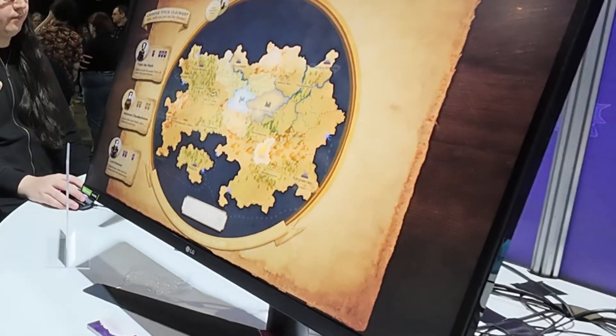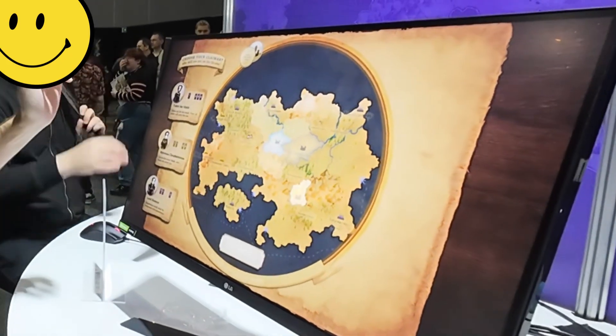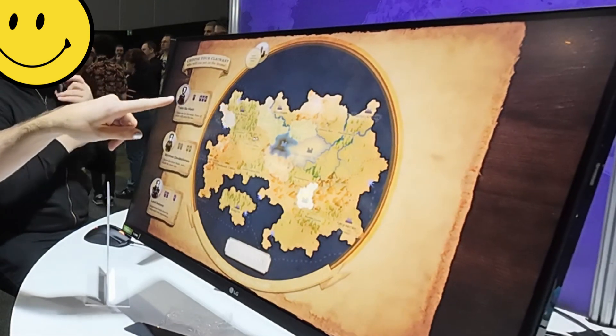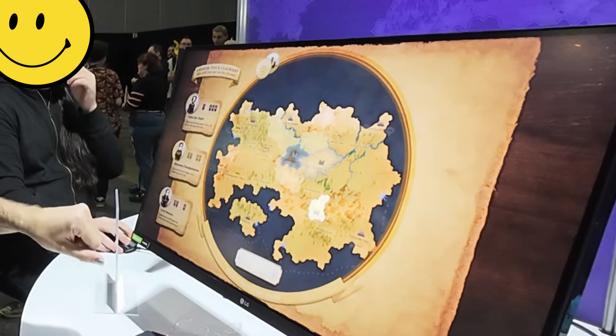So you're basically the shadowy advisor behind the throne. You get to pick which claimant you think is going to be the best candidate to put on the throne. This shows you the different starting setups that they have — different sets of spies and soldiers. These are the spy units, these are the soldier units.